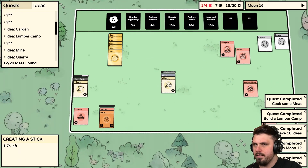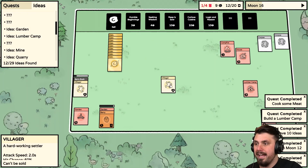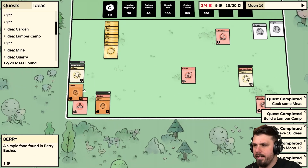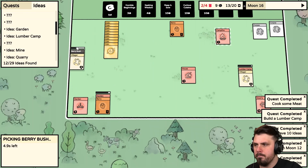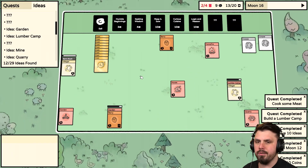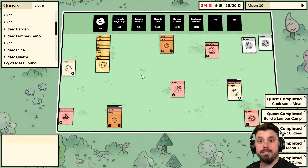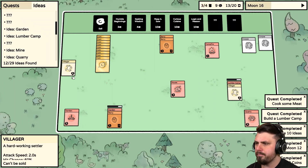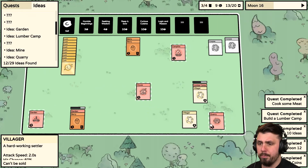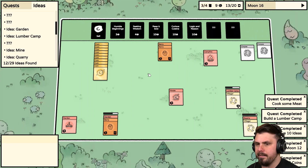Let's put coins in here — we need to invest more food long term. Sell the Stick — we have nine coins. Let's put someone in the Lumber Camp. So far so good — this is a really fun game, a really good game. It has the Twisted Seal of Approval! We need one more coin — we could sell the House or a Garden. We don't need two Gardens right now.